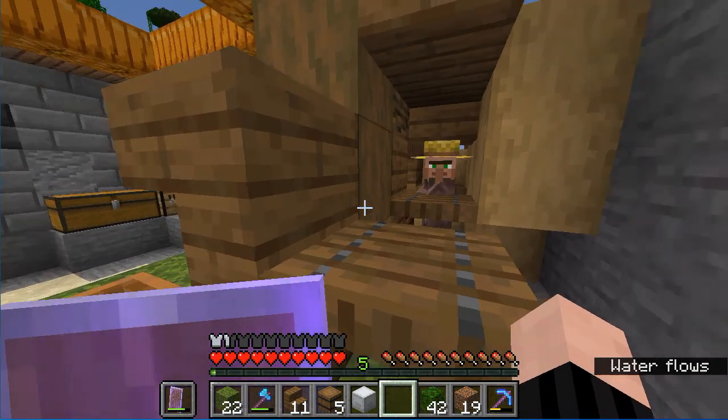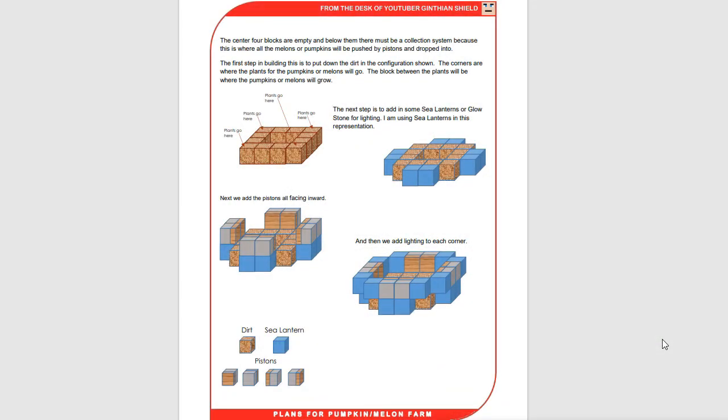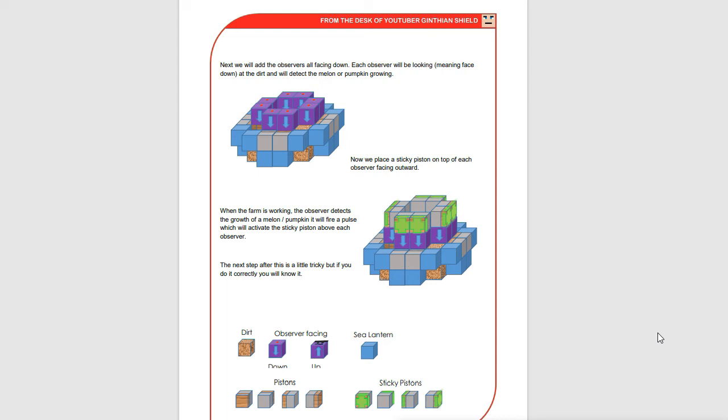Let me take a minute to show you instead of telling you. When I started thinking about building this pumpkin farm I searched through my hard drive and found the document I created showing how this farm is built. You can see here that it uses pistons as well as sea lanterns. I am going to use jack-o-lanterns for the light source — should work just fine. The problem is that we also use sticky pistons and I don't have enough slime balls to make this work.